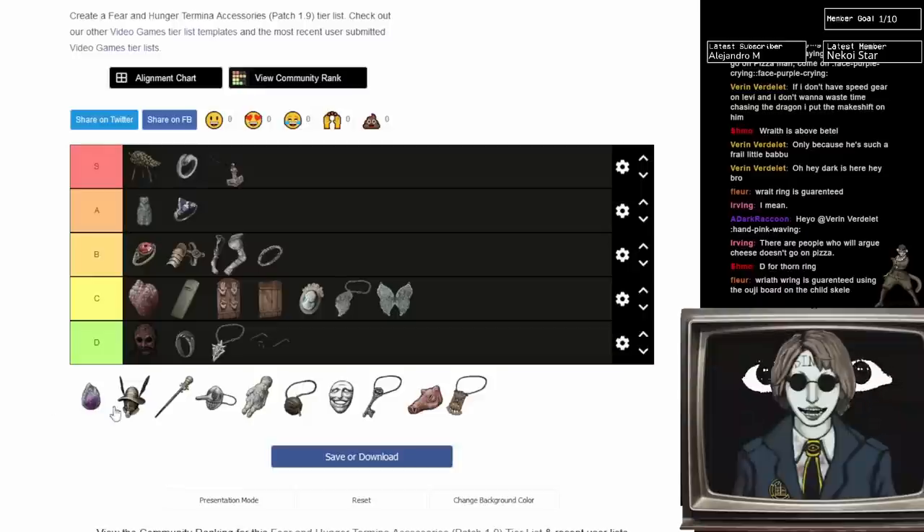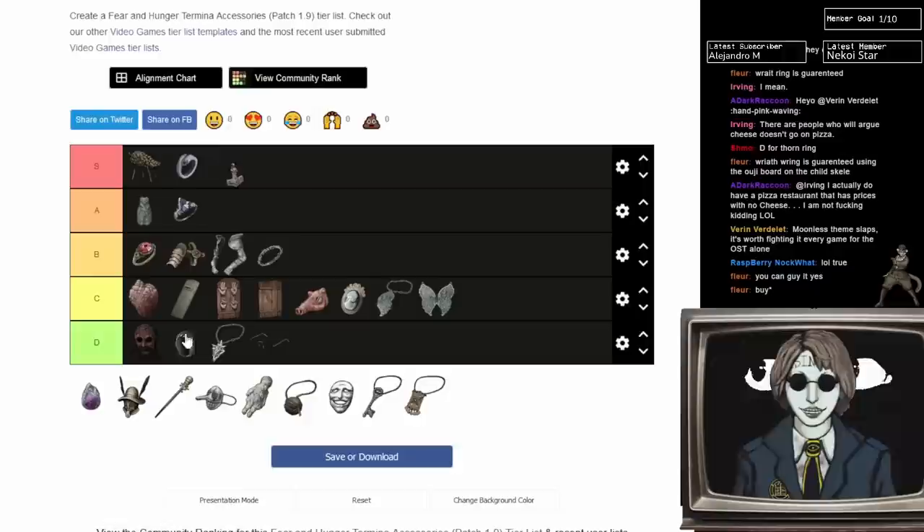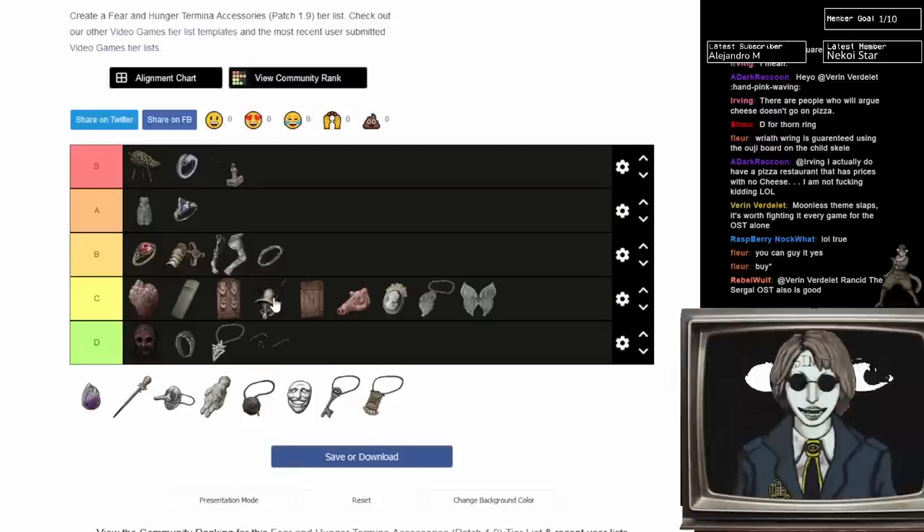Pigskin Gas Mask — it's okay, another defense item. Bremen Gas Mask is a little better. People say these help prevent blindness, but blindness is such a rare status effect. Blindness is game-ending, but the only enemies that cause it are Inquisitors and Moonscorch Marina — and regular Marina — so I guess you usually do have to fight one of them.